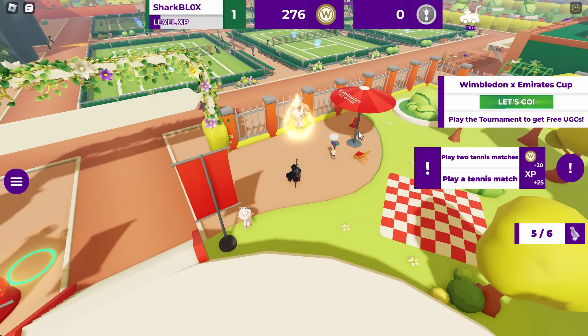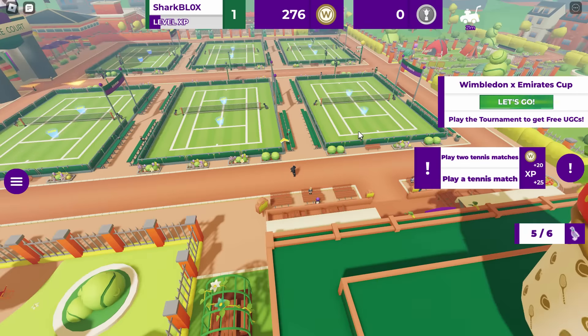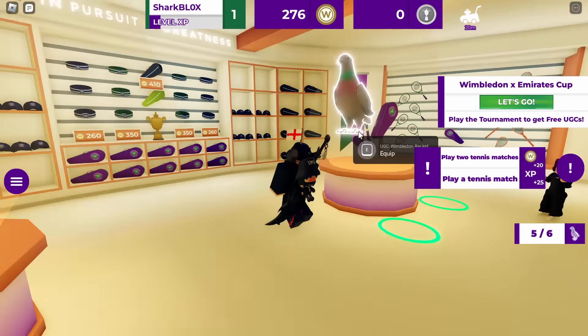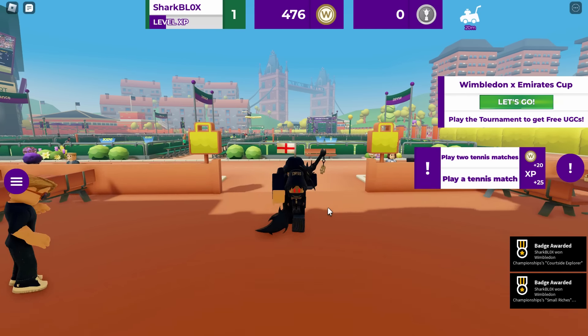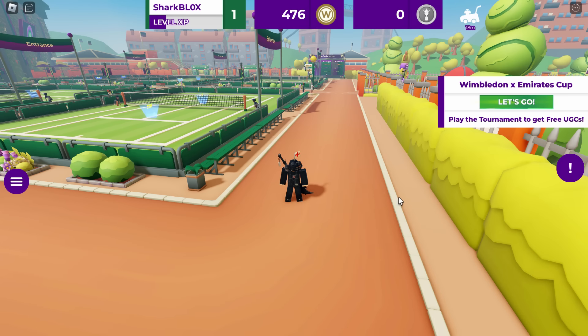We only need one more. The final pigeon you should be able to find in the Wimbledon shop - I'm pretty sure the locations are the same for everyone. Go to the Wimbledon shop and you can find number six in there. That's it - that's the scavenger hunt done. It's literally so easy.